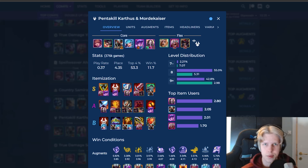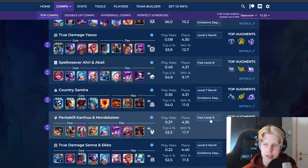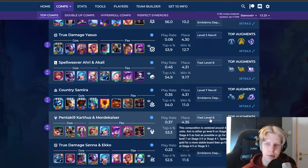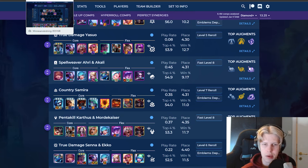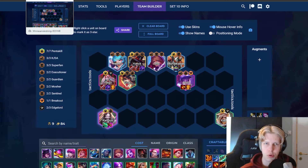In this video I'm gonna show you how to play the Pentakill Karthus board in TFT Set 10. Before going into the comp, there are a few things to know. The first thing is that the comp is a fast level 8 comp, basically because your carries and the main units you're playing are gonna be four-cost, and you pretty much only find those at level 8 and higher.